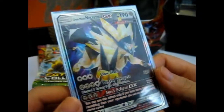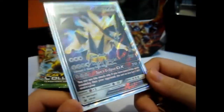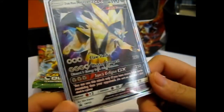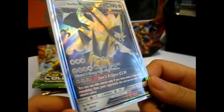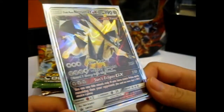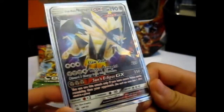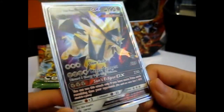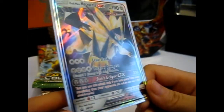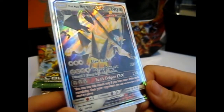We have Duskmane Necrozma GX. Claw Slash — 60 damage. Meteor Tempest at 220 damage — discard three energy from this Pokemon after. And there's another three metal energy ones. It's a Sun's Eclipse GX with 250 damage. You can only use it if you have more prize cards than your opponent.